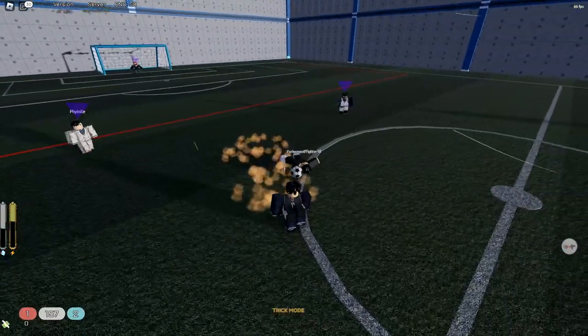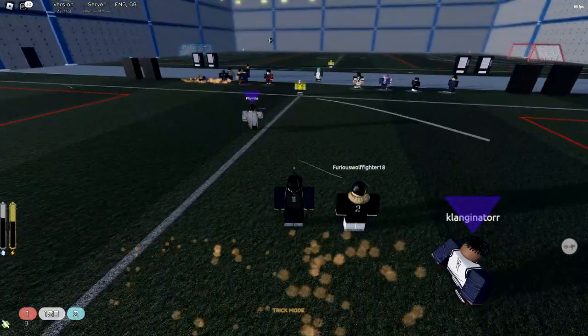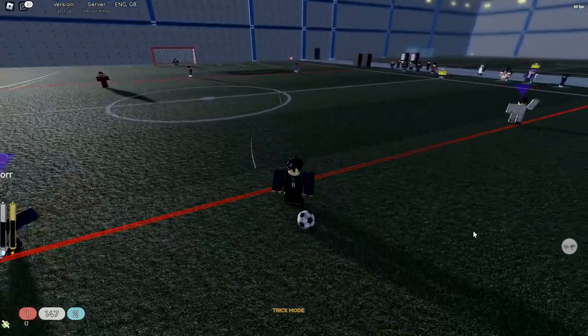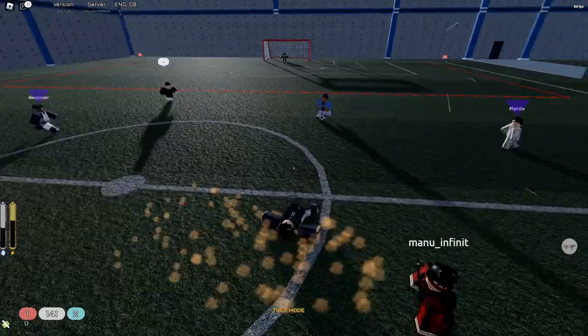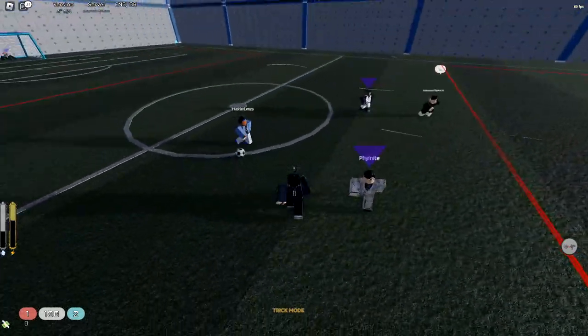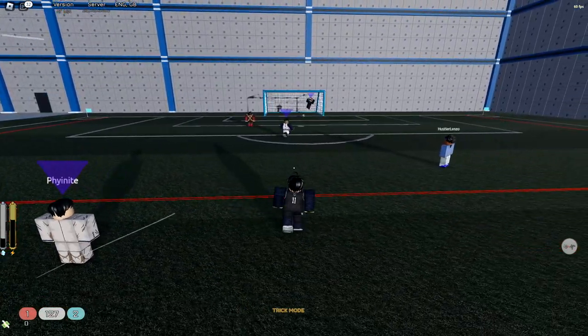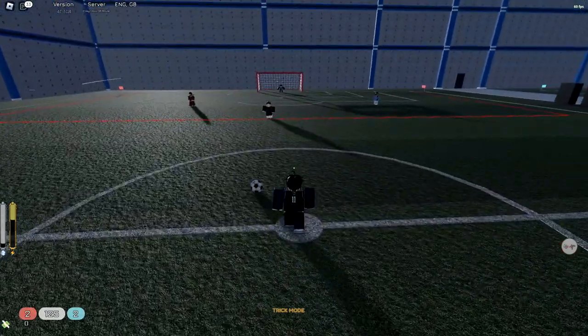I'm gonna be honest guys, this Rapid Fire is such a good spec. My teammate bumped into me — what the hell, the ball just went out, that's unfortunate. But yeah, Rapid Fire is such a good spec. I aimed forward, that was so stupid on me — that was my fault teammate, my fault. Goalkeeper's gonna save this, mark my words. Unlucky goalkeeper. I think I'm gonna have to score another goal for the team.